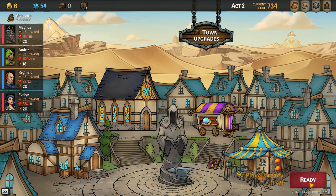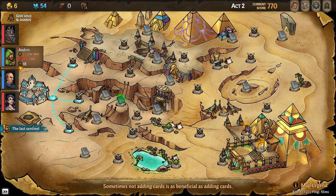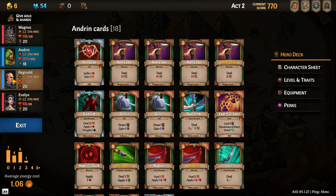We've upgraded our town a little bit and removed some cards from our deck, upgraded some cards, so we're going to be absolutely owning. This is multiplayer, obviously. What's cool about this is you assign slots at the start of the game. I'm in the first and fourth position, controlling Magnus and Evelyn. Luckless is controlling Andrin and Reginald. They each have their own niche — Andrin does a lot of attacks from range that can hit the back line, and Reginald is a healer who can do some nuking.